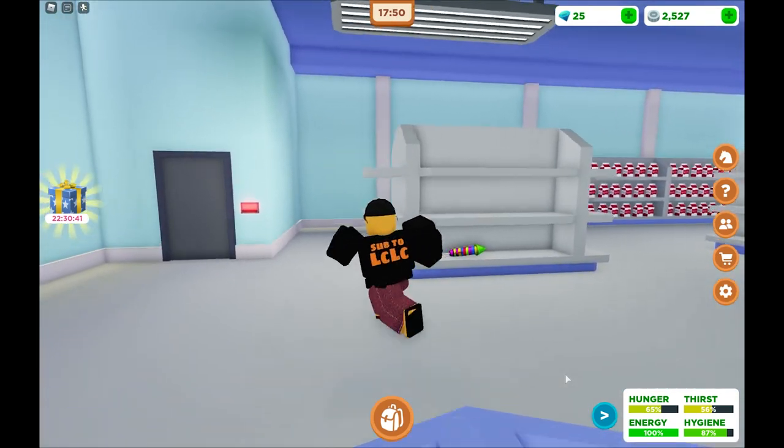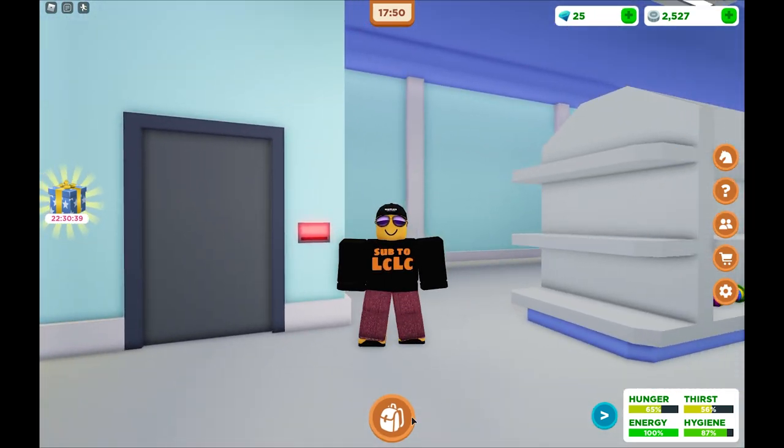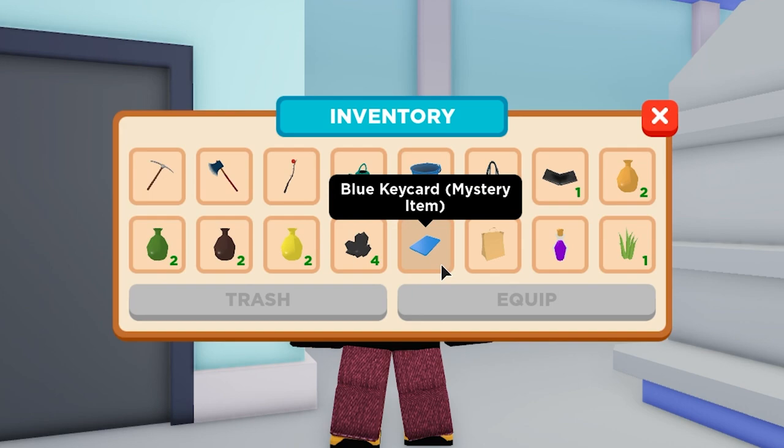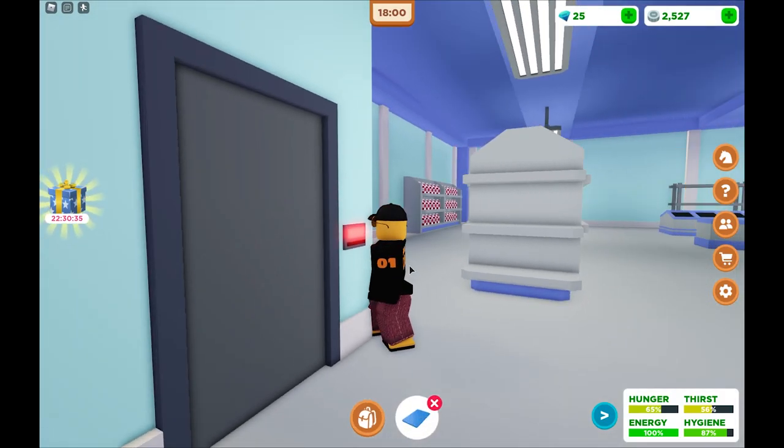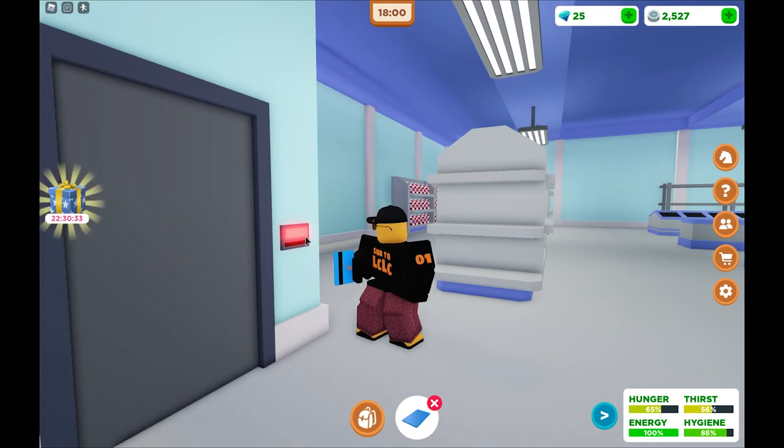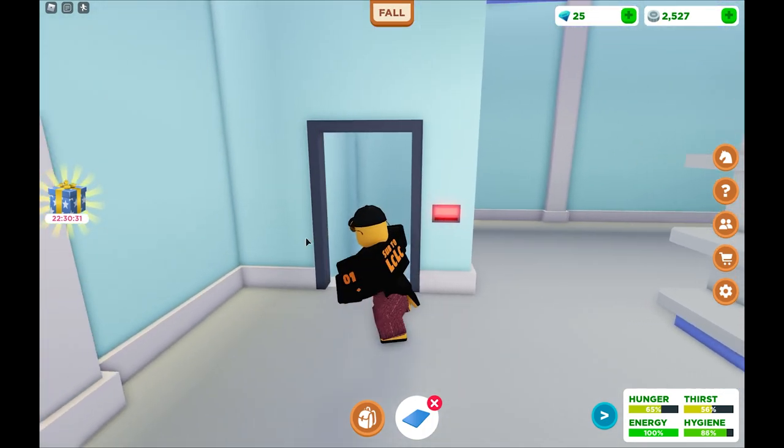You want to head on over to this door, which is currently locked. If you've done the task before, in your inventory you will have this blue key card, which you can equip and use to open the door. Just click on it and boom — you get the nice sound effect of a sliding opening door.